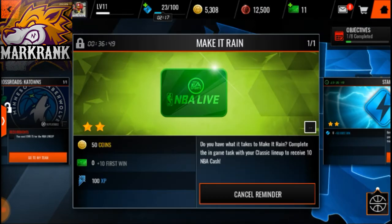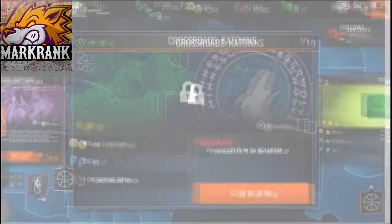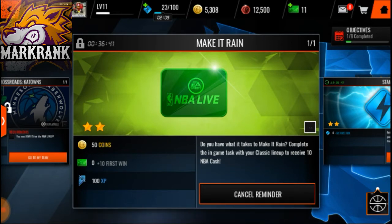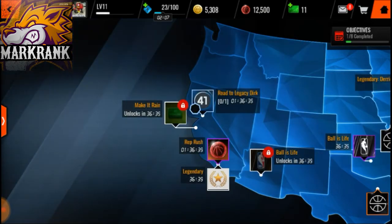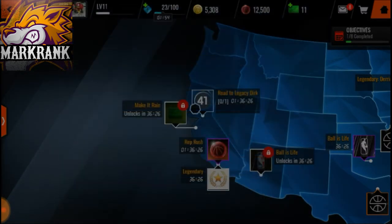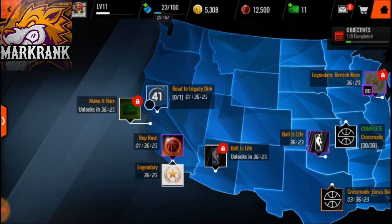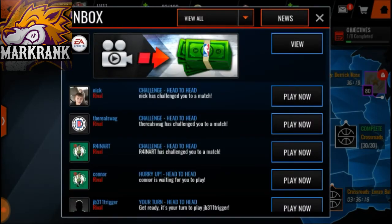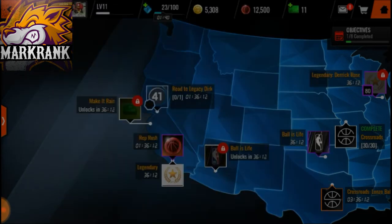Make it Rain — there's a 36-minute timer on that one. Every day you need to play this because you get 10 NBA cash from it. If you're playing the game every day, you get around 10 plus 30 times 7, which is 210, plus the Make it Rain bonus — so roughly around 150 NBA cash per week, and you can open some packs with that.